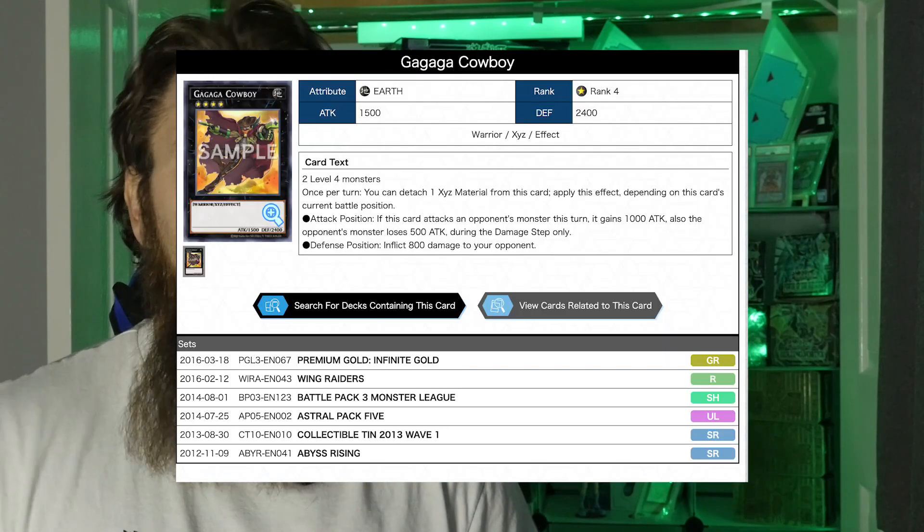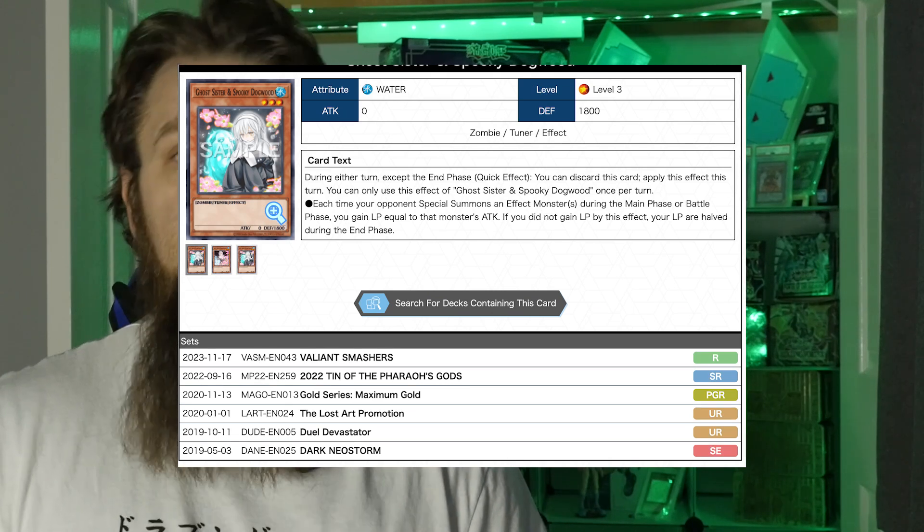The next category is a Time Con card, which does depend on your local environment. With current Yu-Gi-Oh rules, you can reach game three with only three minutes left — not enough time for either player to fully play out. You need a card that lets you gain life points or reduce your opponent's life points quickly. Cards like Gagaga Cowboy and Ghost Sister & Spooky Dogwood are good options here. Neither got reprinted in the Rarity Collection set and they're a little harder to get, but still relatively cheap. The key is to avoid losing in time simply because you have no burn damage in your entire deck.